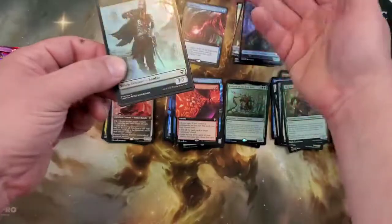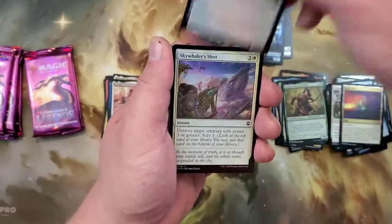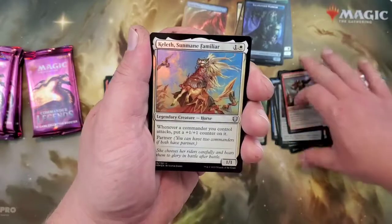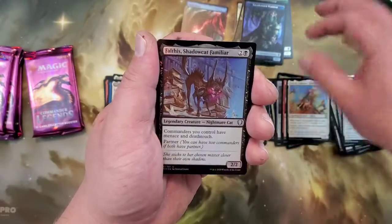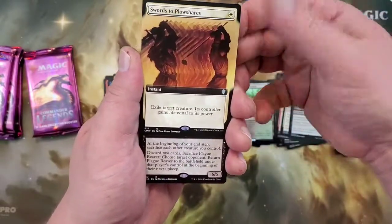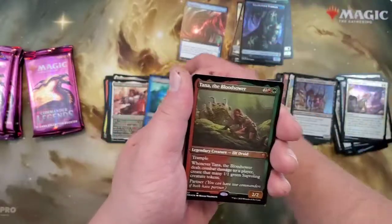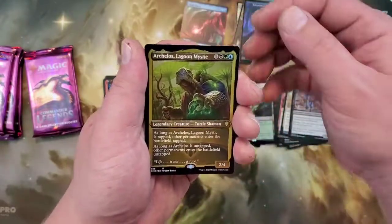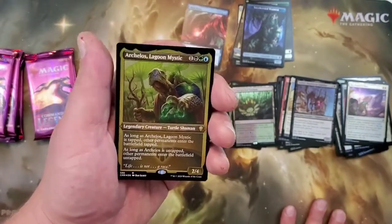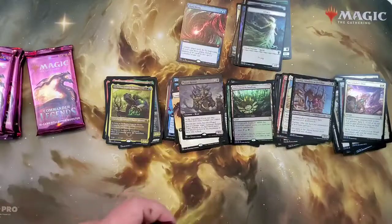Come on, Jeweled Lotus, show yourself. Flood of Recollection, Captain's Call, Opal Palace, Foundry Inspector, Skywhaler's Shot, Hero's Blade. Uncommon — Frenzied Saddlebrute, Keleth Sunmane Familiar, and a Phallus Shadow Cow. Ooh, Undergrowth Stadium Foil — nice. Ooh, Swords to Plowshares Extended Art! Plague Reaver, Araumi, Tana the Bloodsower, and Akelos — I like that card a lot, it's like a creature with Amulet of Vigor kind of stuff, it's really great. Spirit and Zombie tokens.